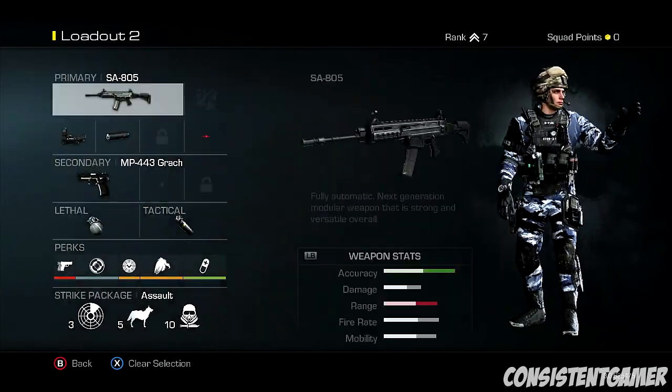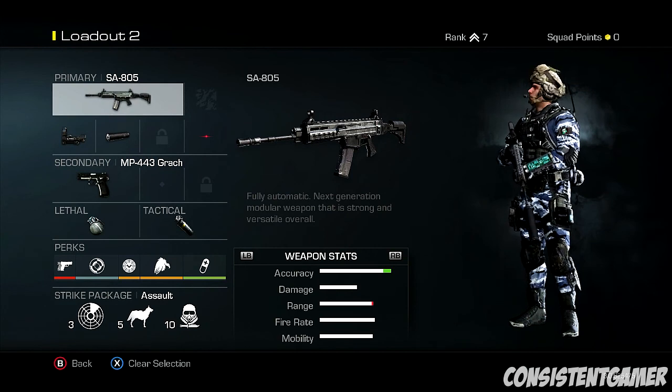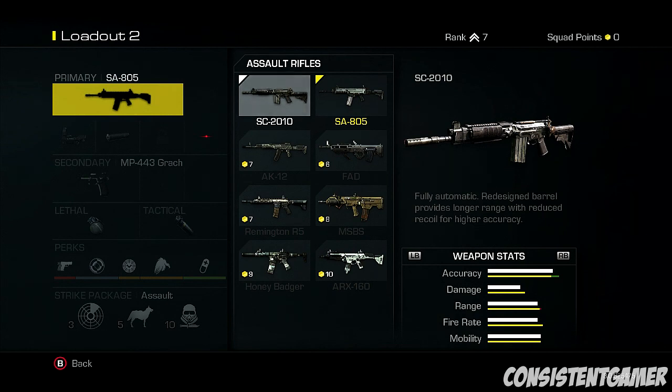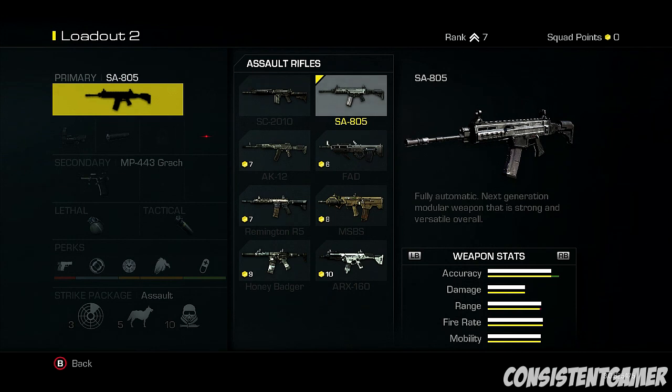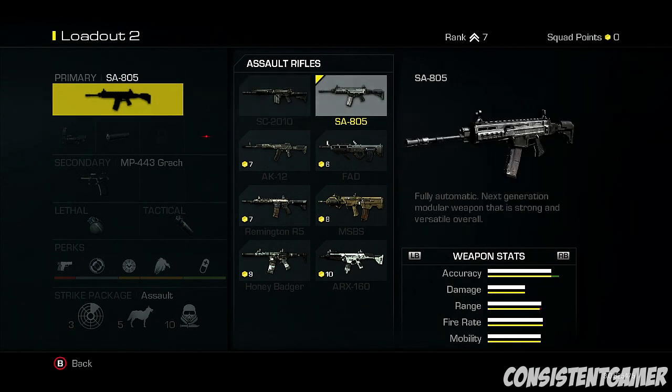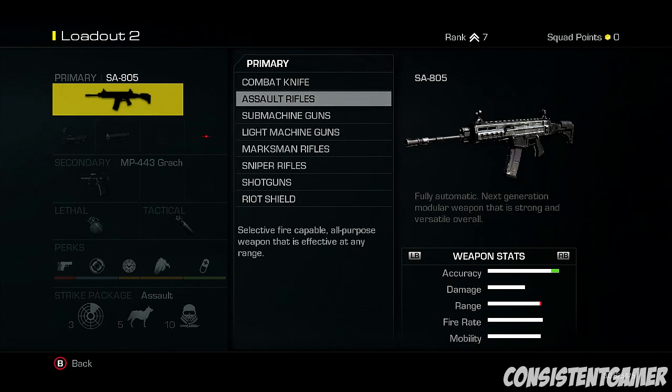So that is the Vector class. Now, the assault rifle I would go for is the SA-805. Straight away you can get the SC-2010 - it's a perfect assault rifle to start off with, get some squad points, then upgrade to this gun. As you can see, look at the yellow bar - compared to the SC-2010, this gun has slightly more accuracy, but the SA-805 has more damage, more range, and more fire rate. So it's best to upgrade to the SA-805 - a very good investment and I highly recommend it.